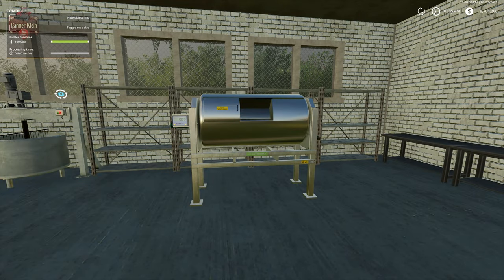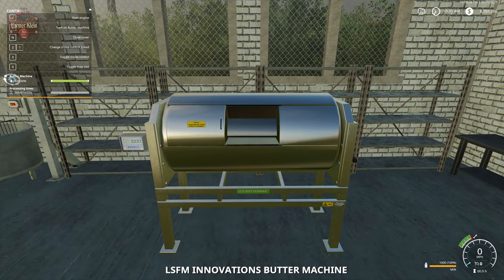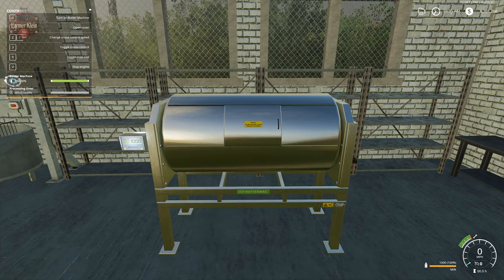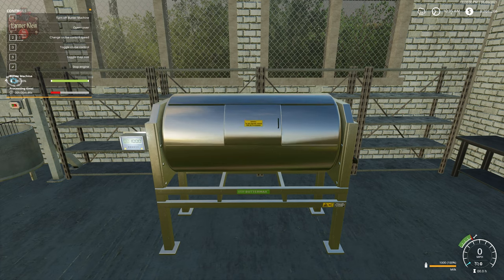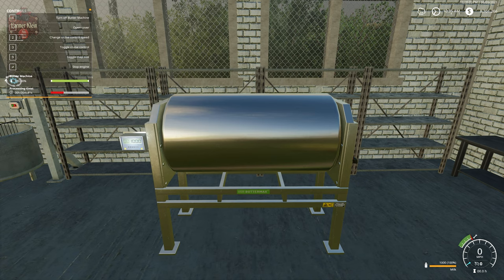Now that we have our butter machine filled with a thousand liters of milk, we enter the machine again, close the cover, turn it on with Enter, and then hit B to start the rotation. Just like some of our other production, we now have a timer counting down to zero. It's going to take one minute of game time to convert our milk into butter.